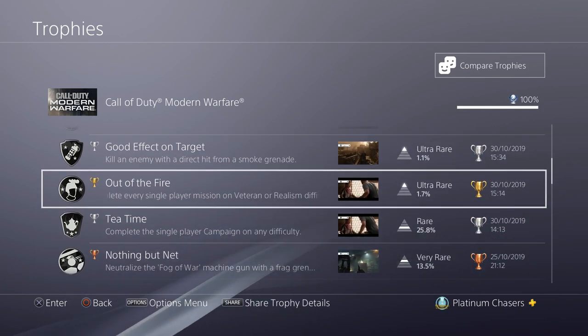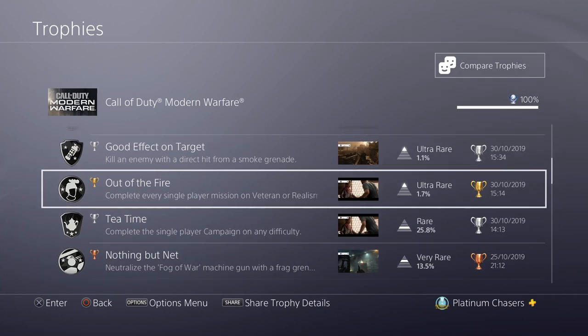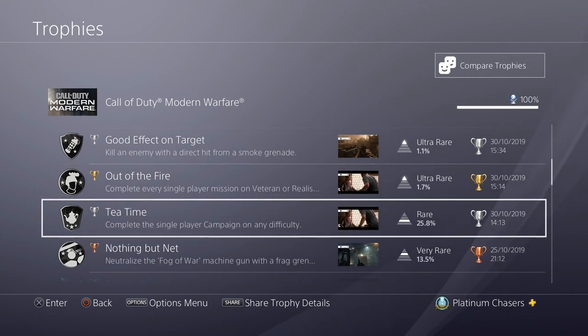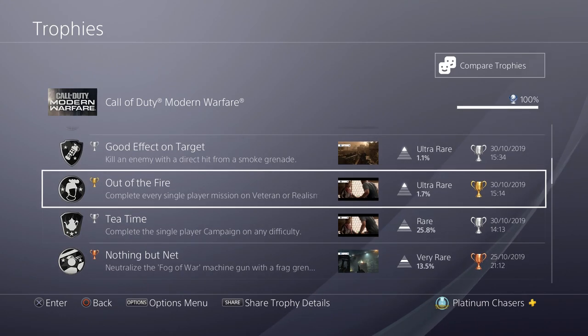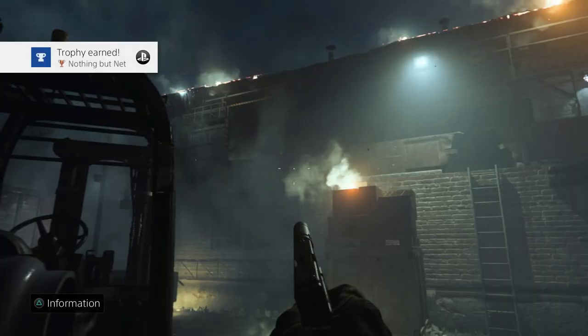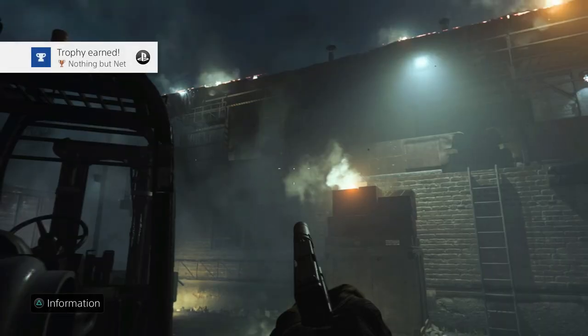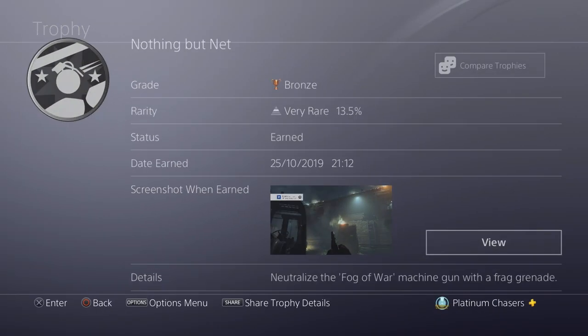Out of Fire and Tea Time are for completing the single player campaign and completing it on Veteran and Realism respectively. Veteran and Realism are both available right from the start, so there's no reason not to — they're not difficult. Nothing But Net is obtained during the first mission, Fog of War. You need to kill a machine gun encampment with a grenade. You'll see the window where the gunner is as you go through that area — throw a grenade through the gap or up past the ladder. That's a really easy one.